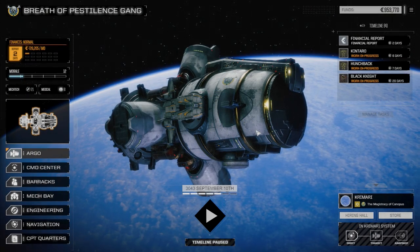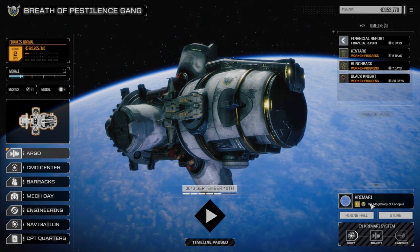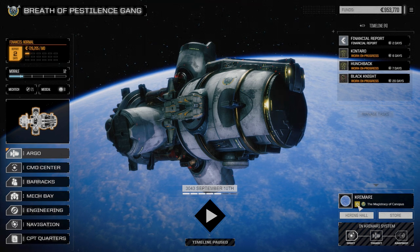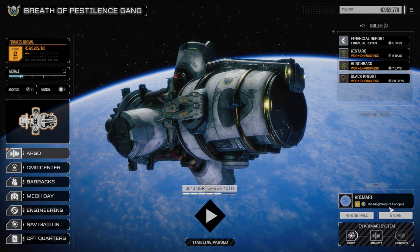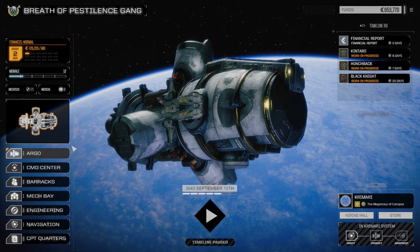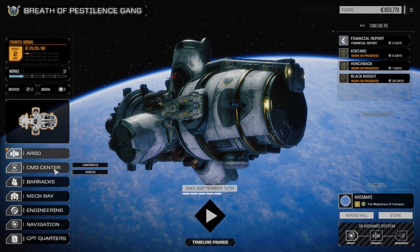Hey, welcome back to my Rogue Tech campaign. We are sitting at Cremari now - in the last episode we flipped it back to the Magistrate of Canopus. These guys only planted it originally and the Free Worlds League had taken it in one of the past wars, but now we've flipped it back. So we're going to go to the command center today while we wait for our medium lance to get up and running.